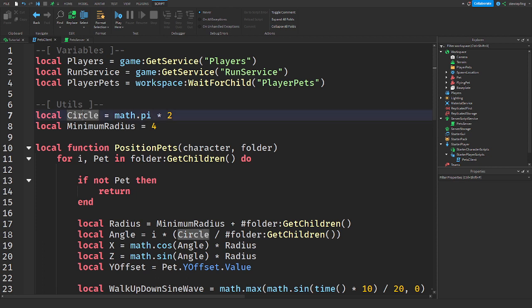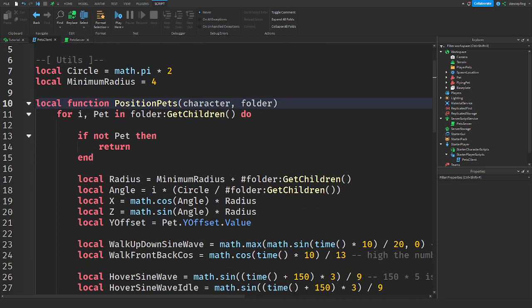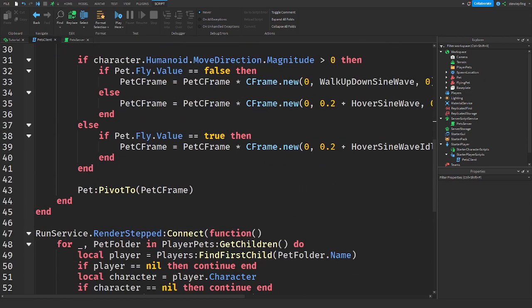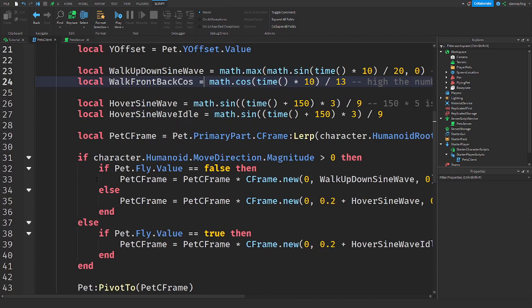We have utilities: we're getting a circle which is pi times two — that's the full circle — and then the minimum radius as four. Then we're getting to a function called PositionPets. This is basically how everything works for the pets — how it positions them and everything.